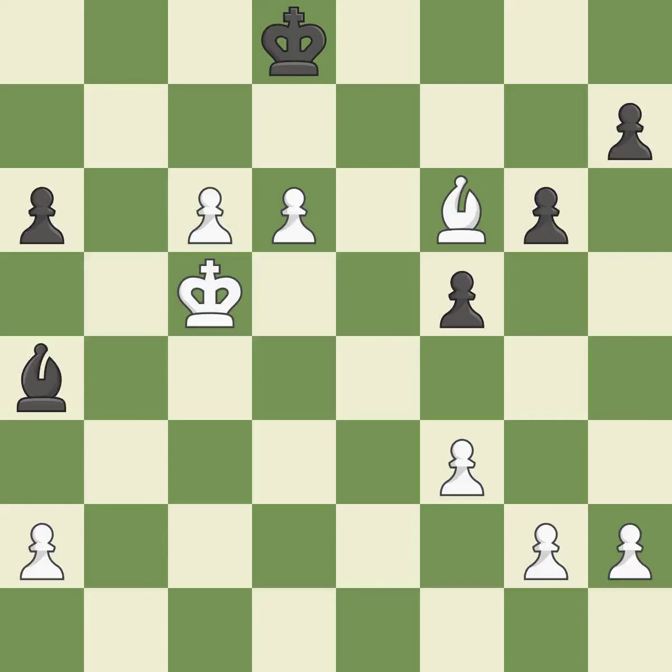Smooth — one player took the advantage and never let go. White really outplayed black in that one. Black had a good opening, but white was on another level. That was a well-fought middle game that white got the better of. White outmaneuvered black in the endgame.